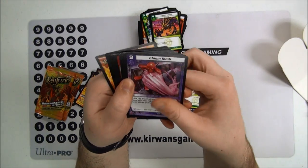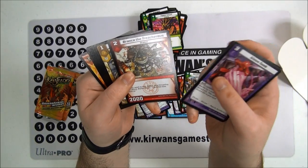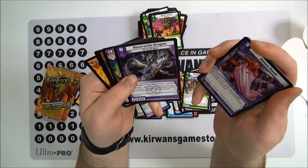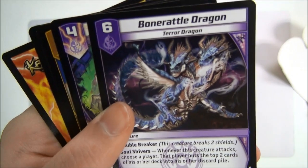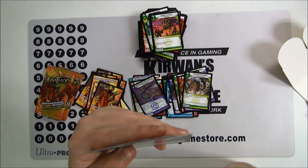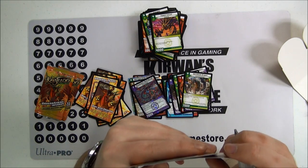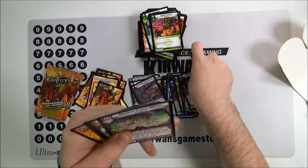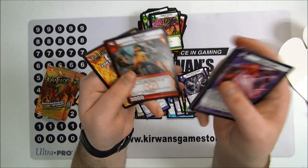Gloom Tomb, Blast Forge Dragon, Energize, Bronca the Treacherous, Defense Mode, Bone Rattle Dragon — oh wow, he looks really awesome — Double Breaker, Soul Shivers: when this creature attacks, choose a player; that player puts the top two cards of his or her deck into the discard pile. So you could even choose yourself if you wanted to. Ancient Grave Worm, Lux, and Bagash.